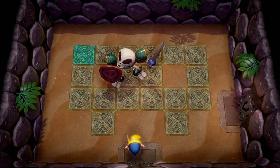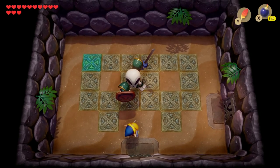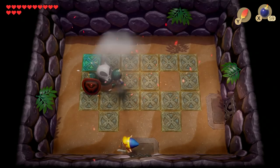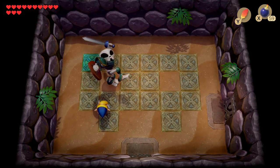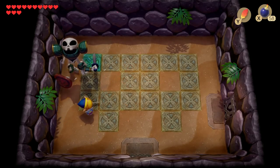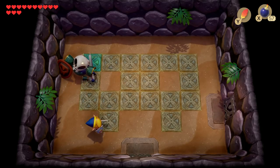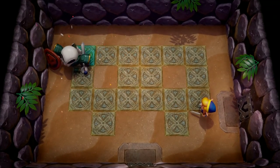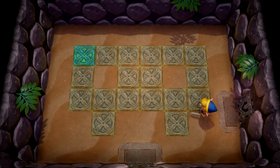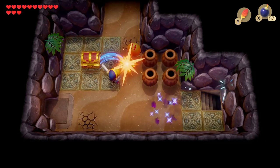For mini-boss time against Master Stalfos. Now, you want to be careful with this guy. Wait for him to wind up for an attack, drop a bomb — boom. Then wait for him to wind up, drop another bomb. I could use bomb arrows if I want, but I'd have to back up sufficiently out of the way in order to not get hit by my own bomb. We can't finish off the guy for now.